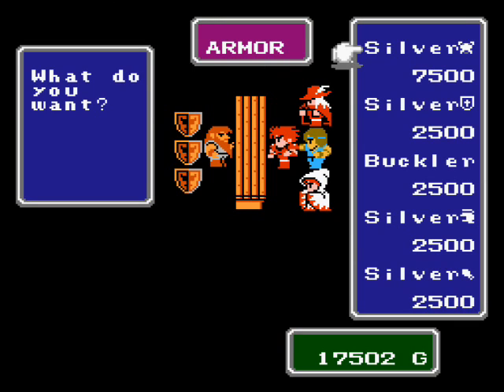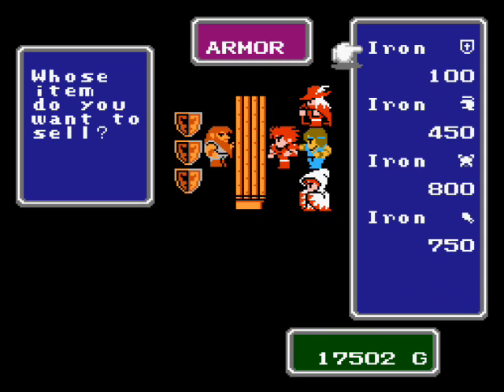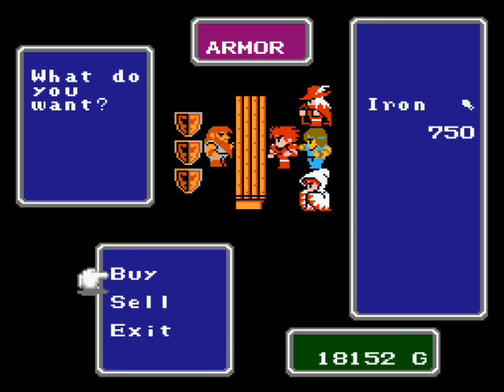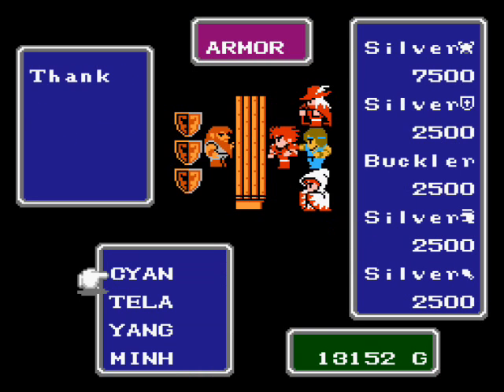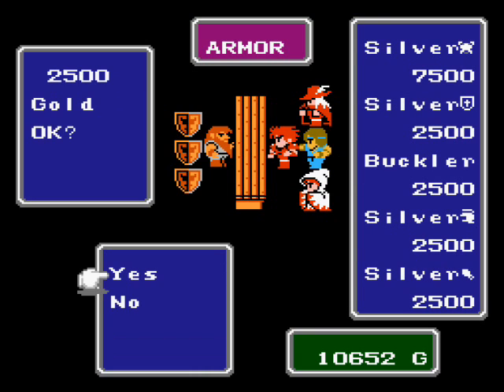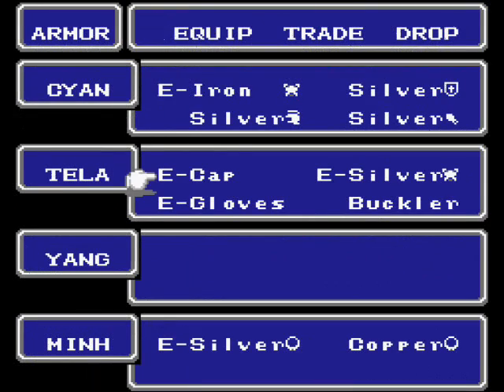There are some minor upgrades for the fighter here. You want to get a silver shield — I'm going to give it to Yang, but first I'll sell my old equipment. Sell everything except his body armor, because you're going to get the silver equivalent of them, which is slightly better. A couple of these you can actually find in upcoming areas, but they're so deep into the caves that I'd rather just buy them now and get it out of the way. Also, the buckler is a type of shield that the red mage can actually equip, so let's get that — it's one of the only shields he can equip.